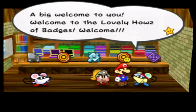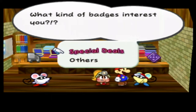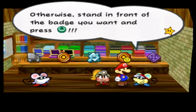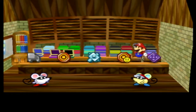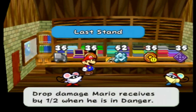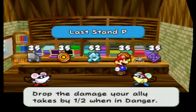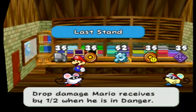Welcome to the lovely house of badges. I'm buying. If you're looking for special deals, you'll find them on that shelf. Otherwise, stand in front of the badge you want and press A. Power jump: stomp on a single enemy using lots of attack power. Last stand: drop damage Mario receives by half when he is in danger. Piercing blow: deliver damage that pierces enemy defenses. Last stand partner: drop the damage your ally takes by half when in danger. Unsimplifier makes action commands hard but earns more star power. We're probably not going to use that one, not for a while.